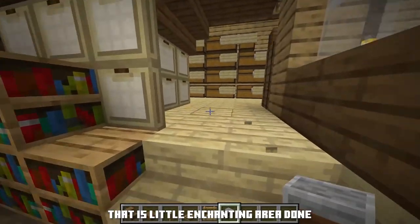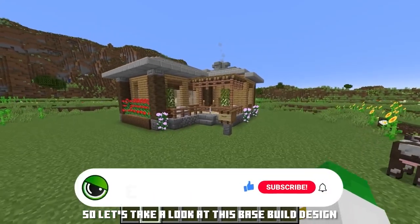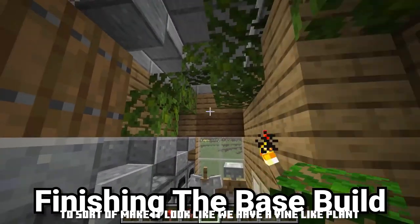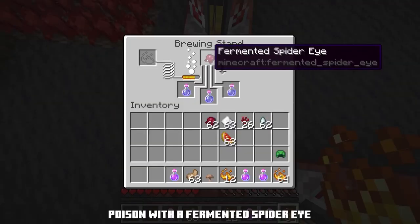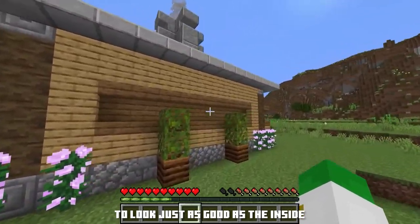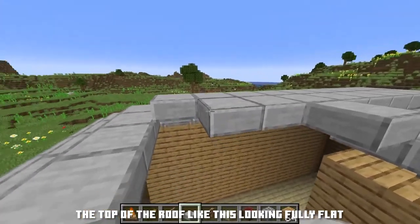That little enchanting area is done. We're gonna work through them one by one. Let's take a look at this base build design and make it look like we have a vine-like, really cool covered area with wood — that's already making this front area look good — with a fermented spider eye to look just as good as the inside, with some more interesting things to look at the top of the roof.